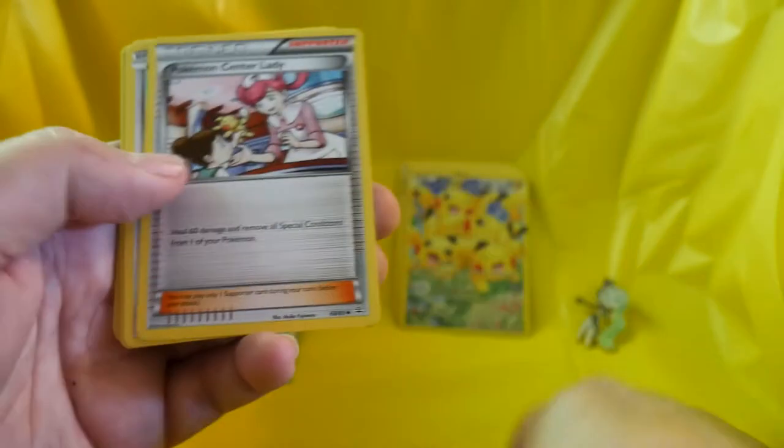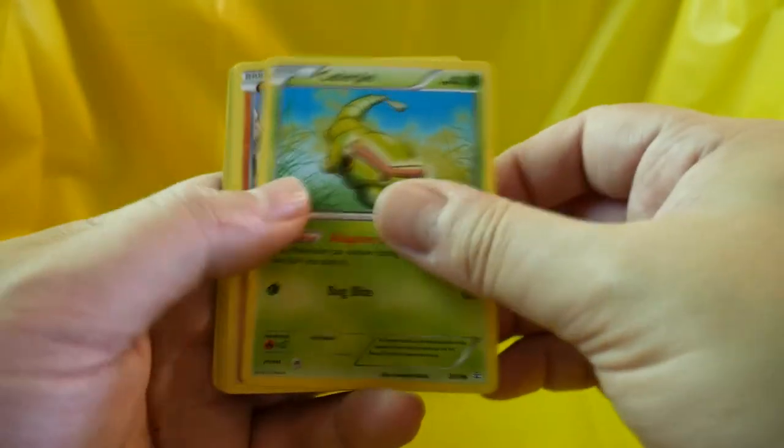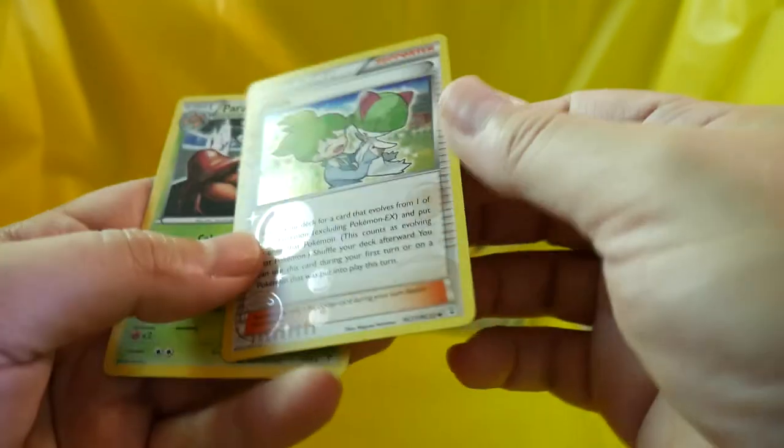Let's get into this pack. This one's Snorunt, Graveler, Pokemon Center Lady, DaDuo, Caterpie, Machop, Energy, a Reverse Holo Snorlax, a Wally, and Parasect.